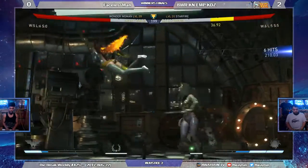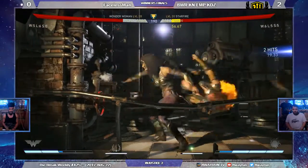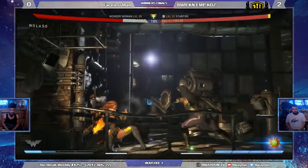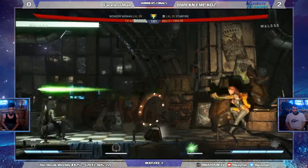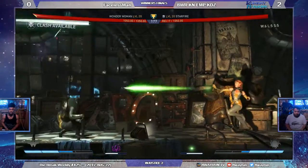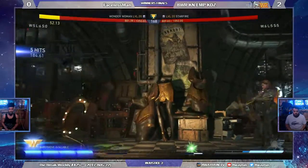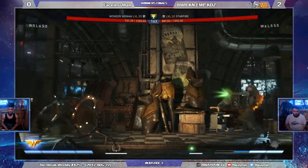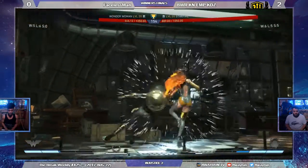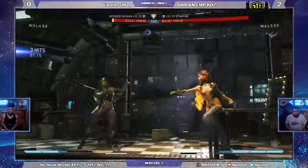Parry rolls in and does get the punish there. Nice little extension in the corner. The interactive bolo makes some space, but back into the corner for KDZ. Faceless Man throwing him in the corner again — that held back three just punished hard. Gets out with the charge, meter burns it to get farther out. Tries to go for the trait but the projectiles are too fast out of Starfire. Little shield in the face. Air shield toss is probably a pretty good response, so you don't get a lot from it, but at least you can assert yourself a little. Meter burn roll gets some of the way there, and a meter burn shield charge pushes Starfire into the corner.